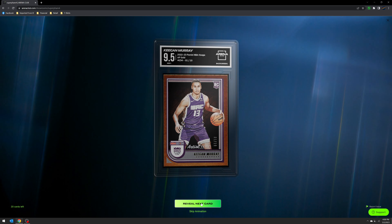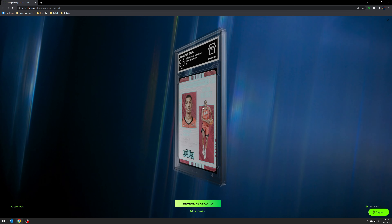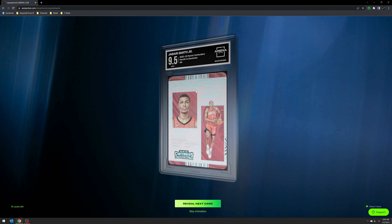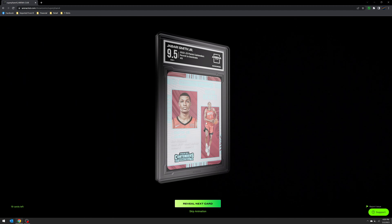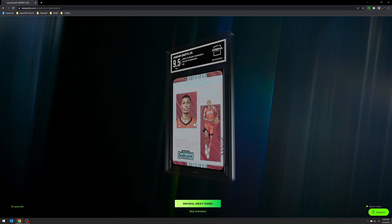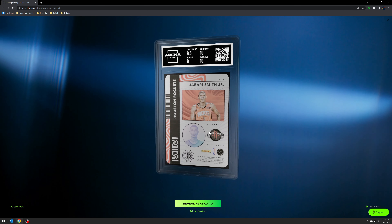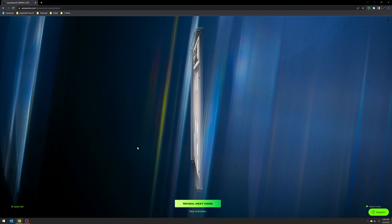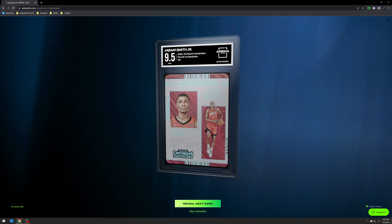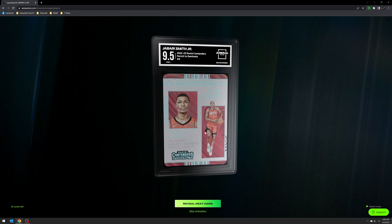Moving on — here is the case hit from Contenders, the Permit to Dominate for Jabari Smith. Again, edges — with die-cut cards that tends to be what holds it back. Not too surprising, but 9.5 I'll take all day.